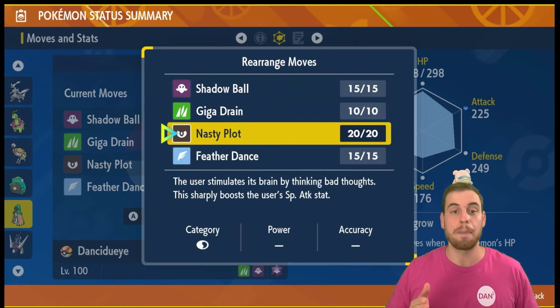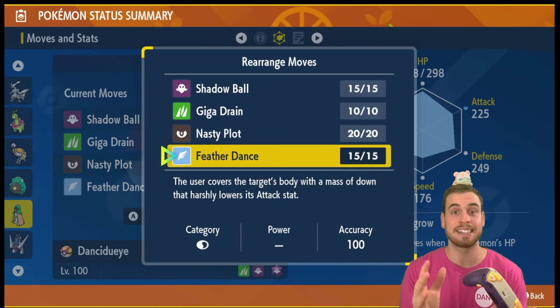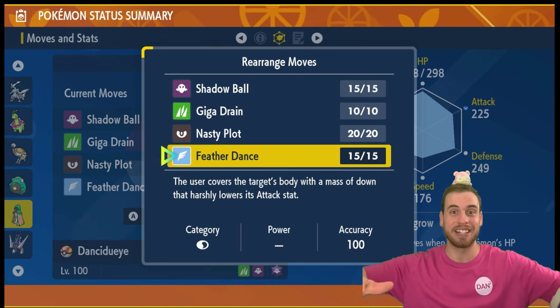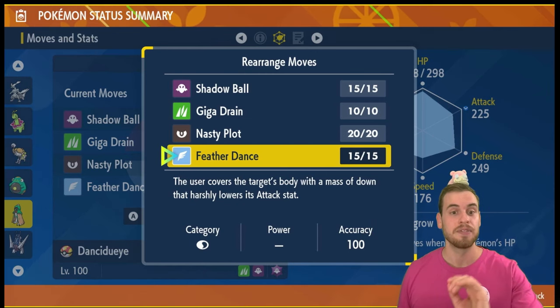Nasty Plot is going to power up our special attacking moves like Shadow Ball. Feather Dance is going to make sure that we can survive Meganium's attacks that aren't Body Press, because all of those other attacks are calculated off Meganium's Attack stat. So we're going to use Feather Dance to keep Decidueye alive.